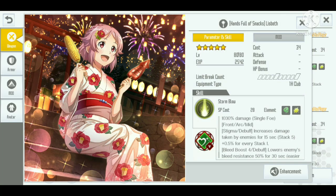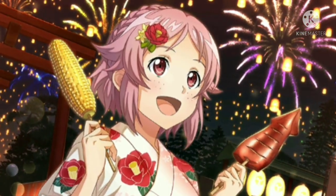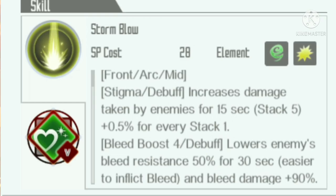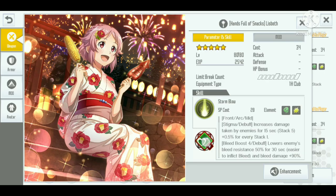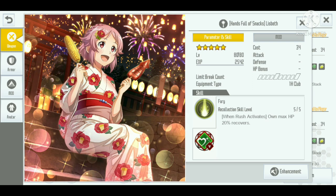Hey guys, today in SAO Integral Factor we are going to test the Handful of Snack Lisbeth skill. This skill has a stigma debuff that will increase the damage taken by the enemy for 15 seconds, and it can stack up to 99 stacks. This is also an awakening skill.